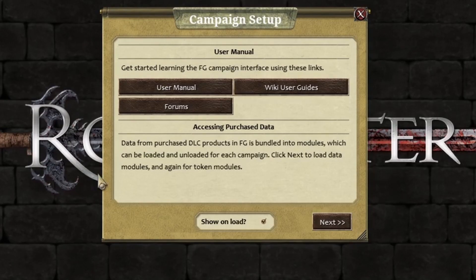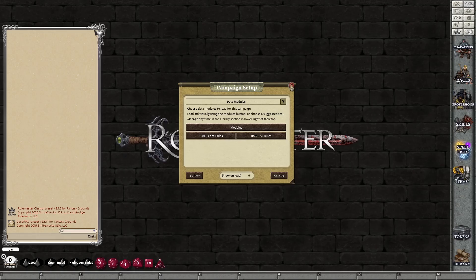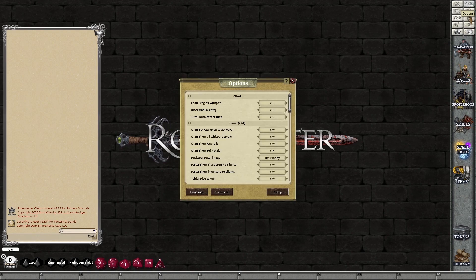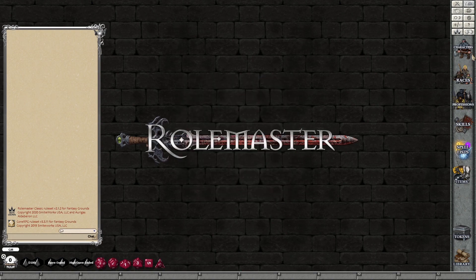When you start, you'll probably get a campaign setup guide. It can be used to do certain things, but in this case you might be missing some modules. So click on Next, load your modules from here — Rolemaster Classic Core Rules, Rolemaster Classic All Rules. If that's missing, you just go to your Options, go to your Setup, and you'll find it in there. It's all loaded for me, so I'm going to crack on here and make a character.